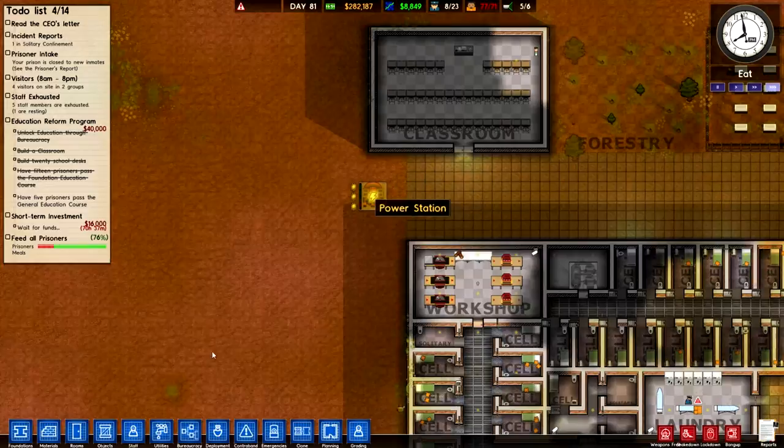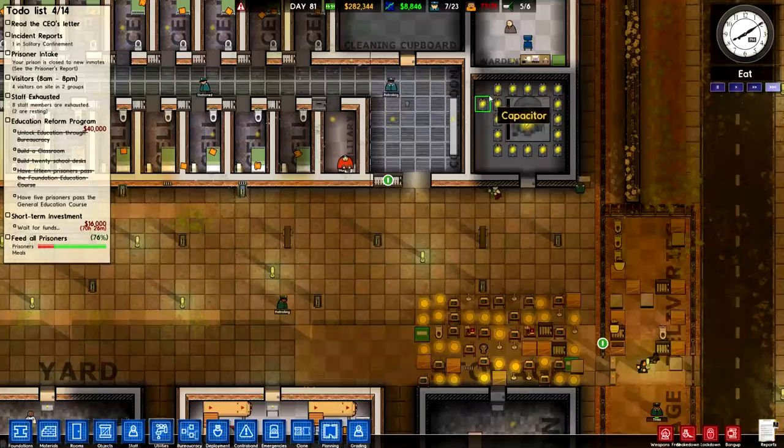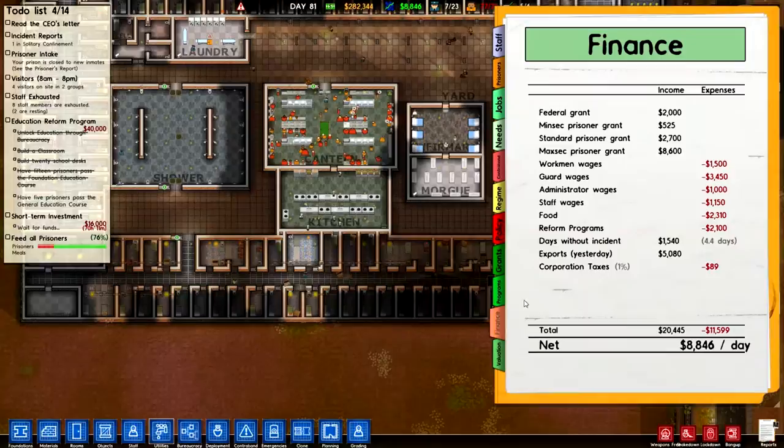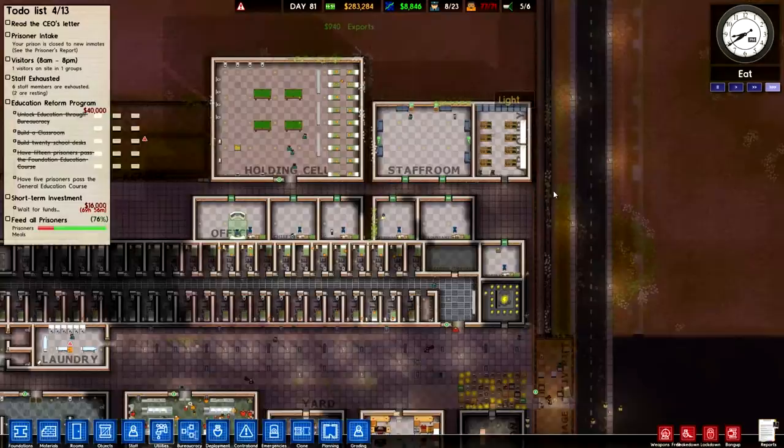But we actually don't have enough space for it — we're going to need a new classroom. This one was for the upper cell block, so that's quite manageable. So many things have changed: we have a new grant system with bank loans, a new finance system with taxes, days without incidents, and valuation.